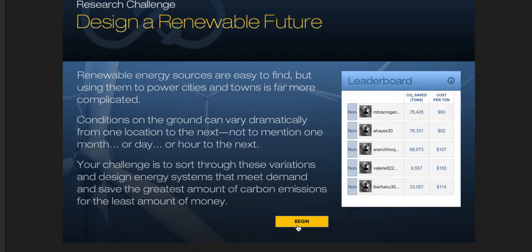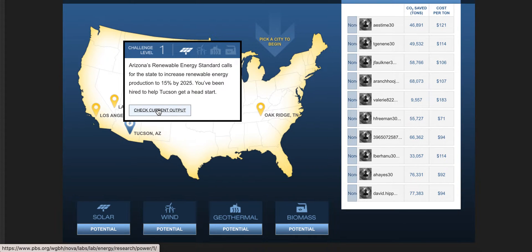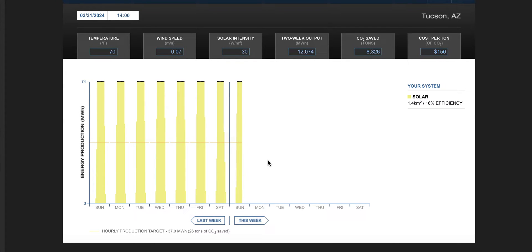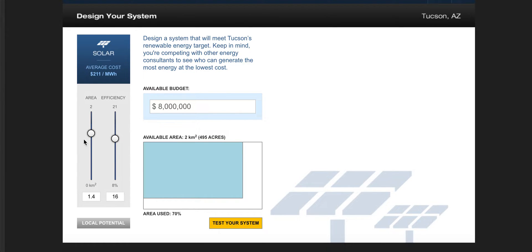You're going to try these different systems and see what you can do within the budget. Hit begin and your first city is Tucson, Arizona. You'll notice I've already clicked on it before, which is why it's highlighted differently. For my old system, I'm going to check the current output — I designed a really bad system on purpose, or actually this was the default that I had.